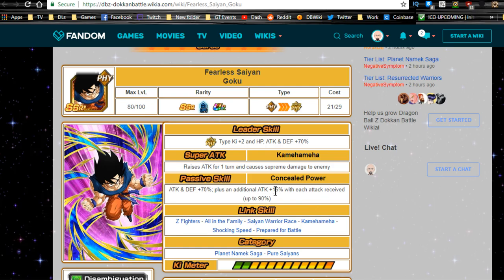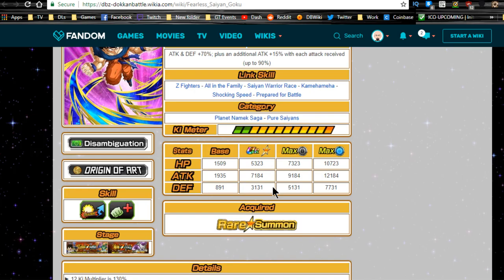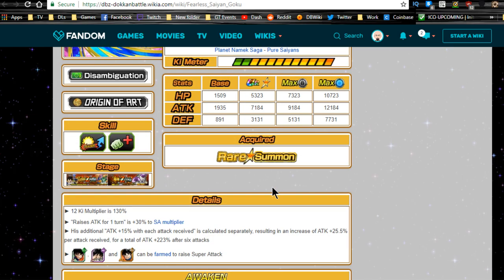His link skills are Z-Fighters, All in the Family, Saiyan Warrior Race, Kamehameha, Shocking Speed, and Prepare for Battle. He is part of the Namek Saga category and the Pure Saiyans category.